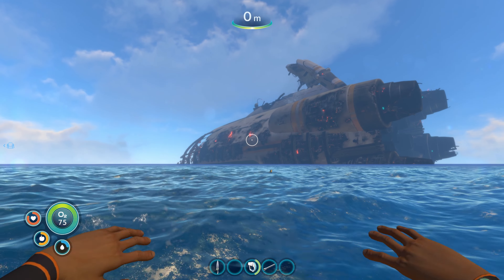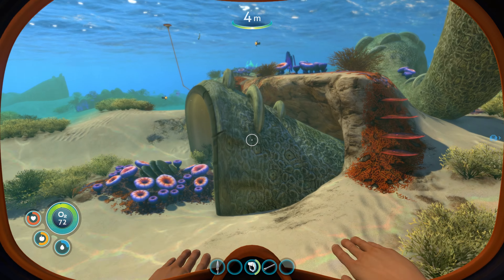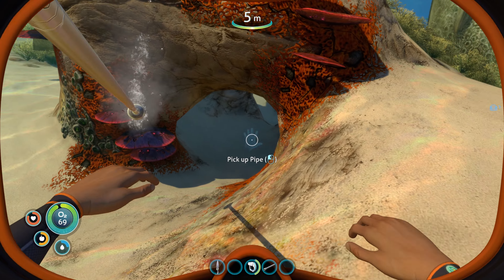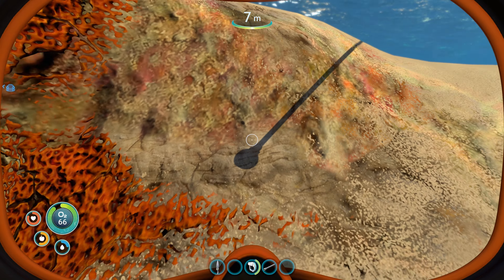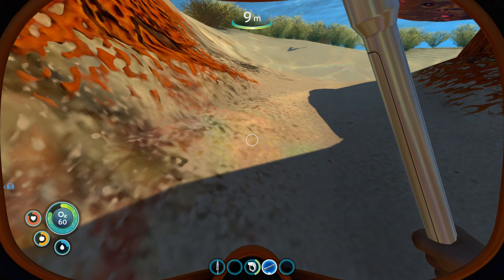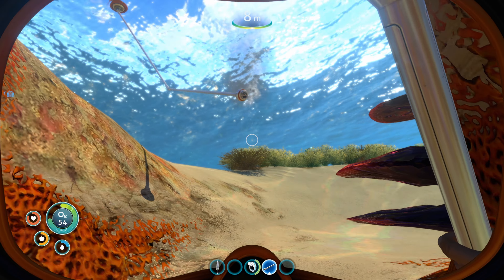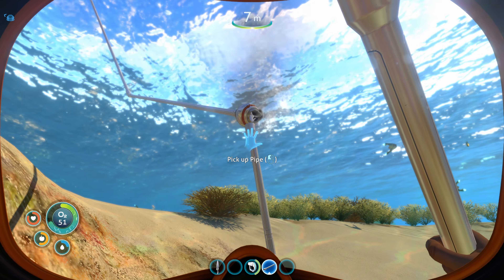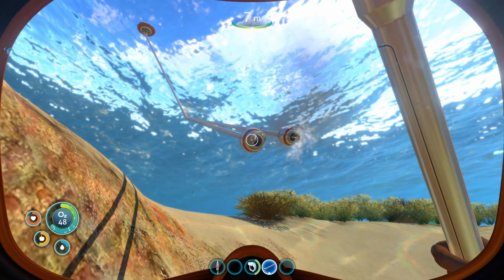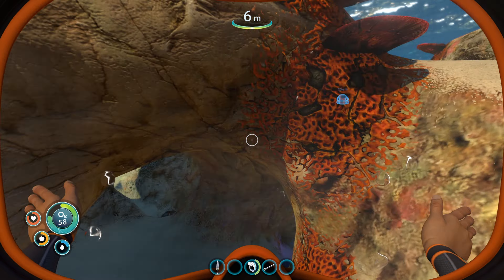Emergency! A quantum detonation has occurred in the Aurora's drive core. The reactor will reach a super critical state — 10, 9, 8, 7, 6, 5, 4, 3, 2, 1. Wow. It's a good thing we didn't decide to go to the ship then, because that would have killed us.